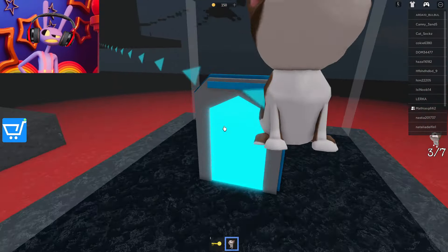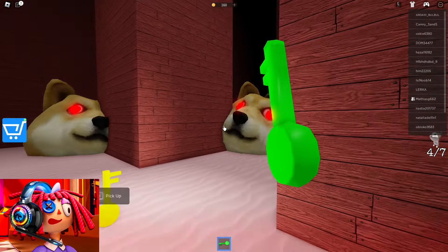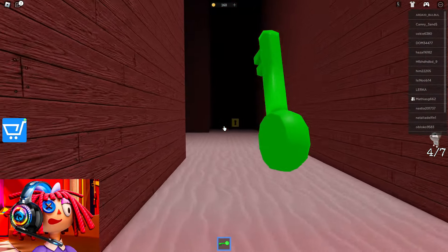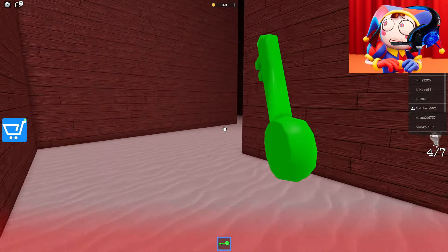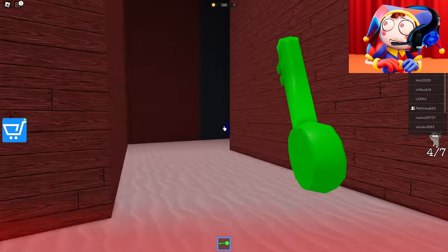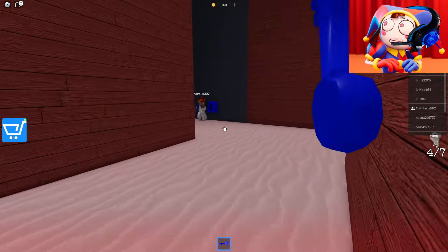It seems we have already gone through the door with the green lock. Let's focus on finding a different color key. We've definitely been here before. I think we should hide behind the door with the yellow lock to run around these dogs. Now let's find another key. Blue castle means let's look for the blue key. And here it is.